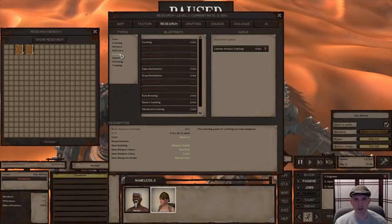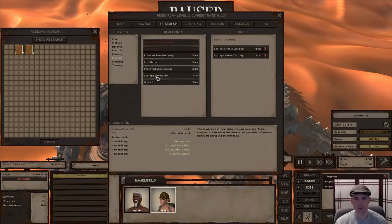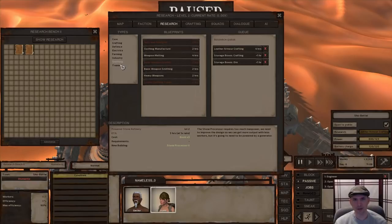I'm going to read through all of them just in case. Storage boxes crafting — we need that one, no books necessary. Storage boxes — no books either. Might as well learn it. Hopefully those will be all the storage boxes we need to research.